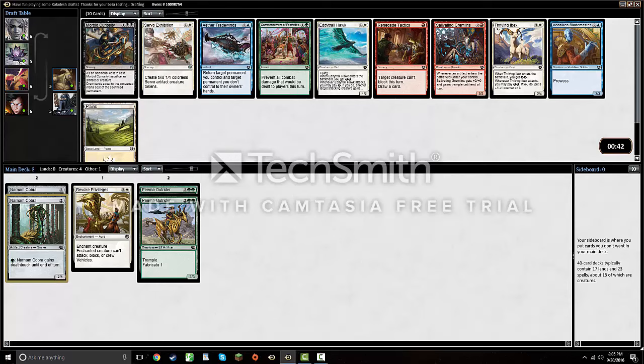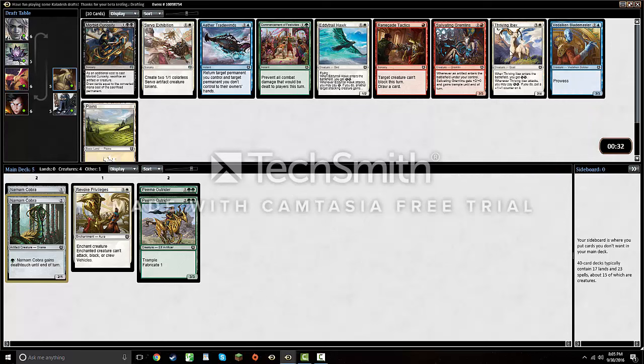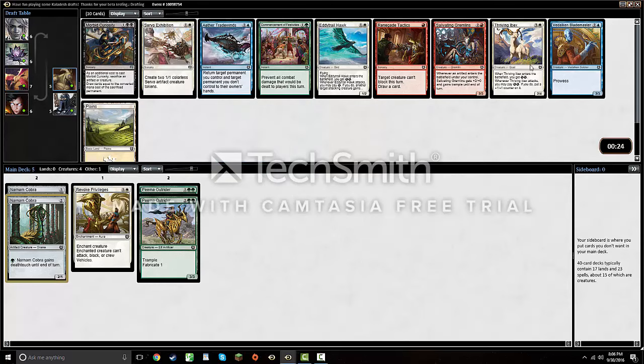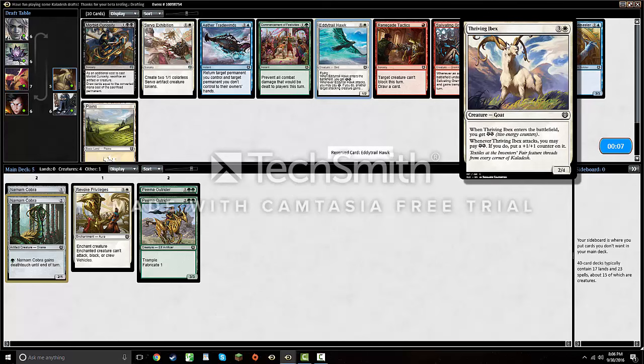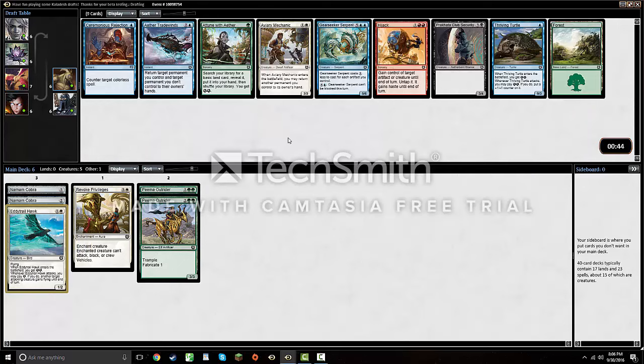Servo Exhibition is kind of mediocre. Another Eddie Trailhawk. Thriving Ibex — I do like the Ibex; could take it here or look at another color. Either trade wins is okay with Fabricate but kind of mediocre. So it's basically the Thriving Ibex, the Hawk, or maybe the Blademaster — but Blademaster doesn't seem at its best in Green-Blue. I'm gonna try out the Eddie Tailhawk. I think it's a worse card than Thriving Ibex, but given that we've already got some fours and I want to try this card out, let's see what happens.